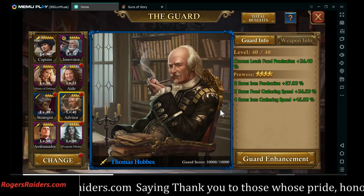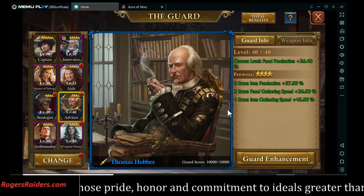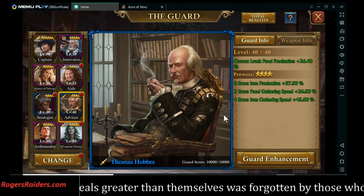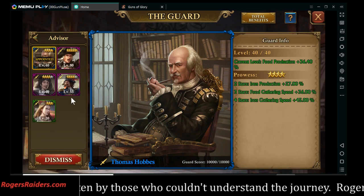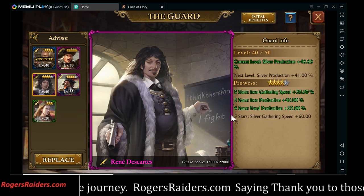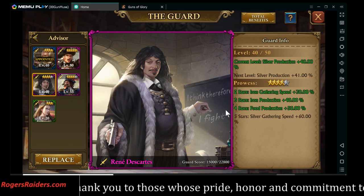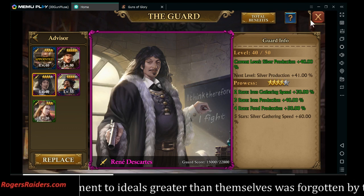Right now you've got to decide if you're farming iron or silver. If you're farming iron we put on the blue guard, and if we're farming silver we throw on the Renee de Cart. I think I'm about 20 cards away from finally getting him done.